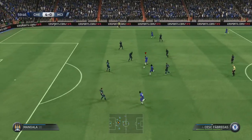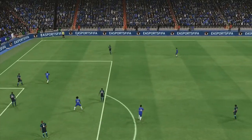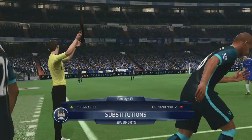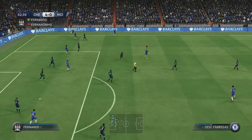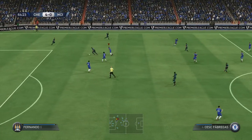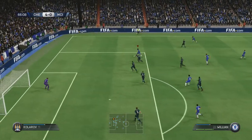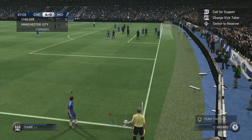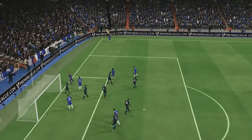Here's Fabregas. Diego Costa — he's got his shot off now — well saved. It's a proper old-fashioned clearance there from the defender. There's been plenty of warming up going on and now I think one of the substitutes will be brought into the game. Fabregas — goes for goal. Diego Costa — another shot, another shot, and it's back for another corner. We can check the corner count, Alan Smith. Well, they've cleared it for only another corner.